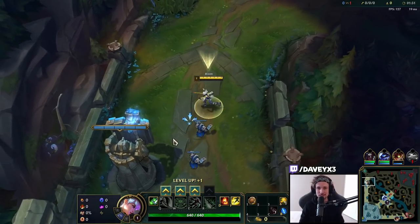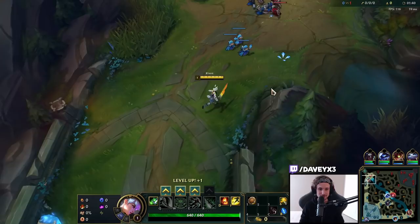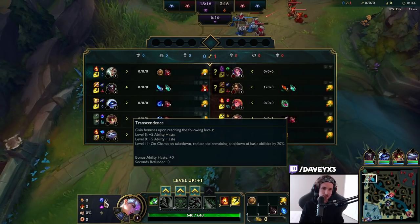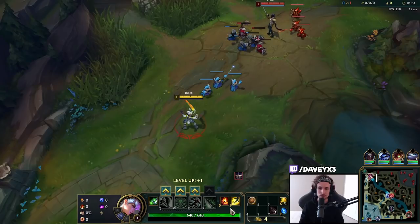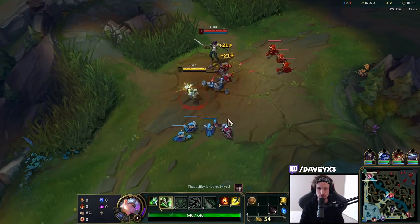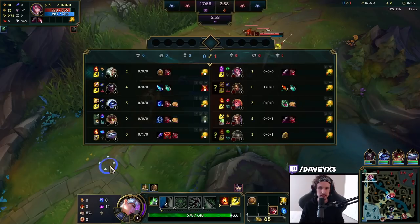Alright guys, here we're playing Riven top lane, and this time I'm going to teach you the Riven versus Fiora matchup — a super skill-based matchup. What we have in this game is the Conqueror page as always, Transcendence with Scorch for more damage, a Dawnshield for the Fiora Q, and Ignite for healing reduction. This Fiora player specifically is playing with Bone Plating and Grasp, which is one of the most aggressive Fiora versions out there.